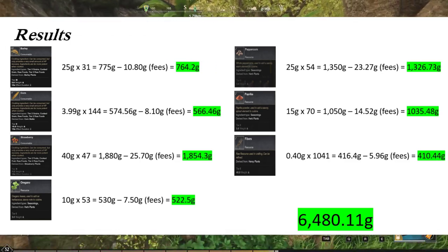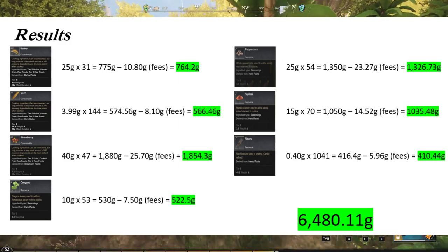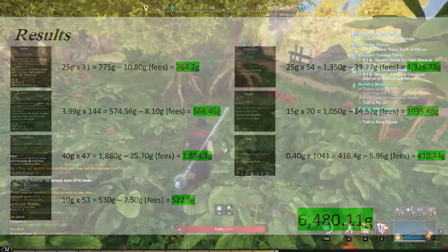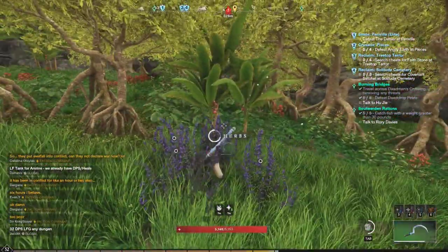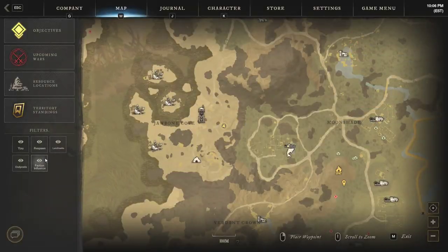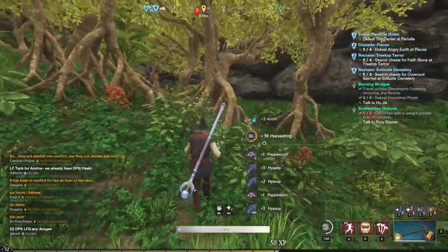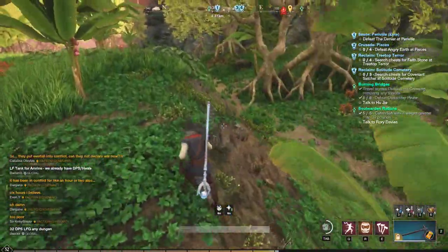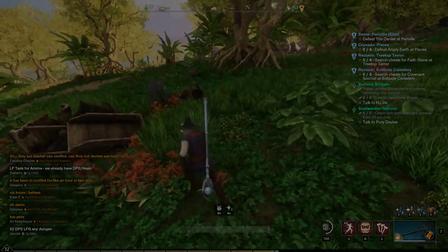Something else you could do to maximize your effort is to have gear with intelligence, as well as various harvesting perks, and a scythe with harvesting yield on it. If you did all that to maximize your yield, you could definitely get exponential growth and see a lot more profit on your gold per hour. If any of you choose to do that, I'd love to hear about it in the comment section. Otherwise, that's all I have for you today — I really appreciate you watching. Please feel free to like and subscribe, and I'm really looking forward to making more videos. Thank you so much.